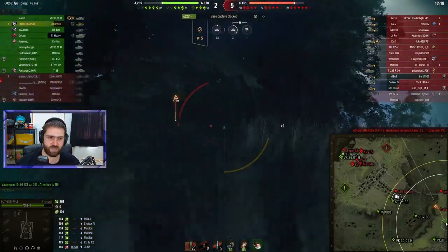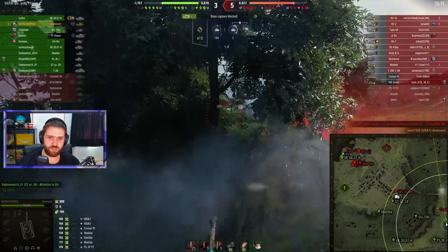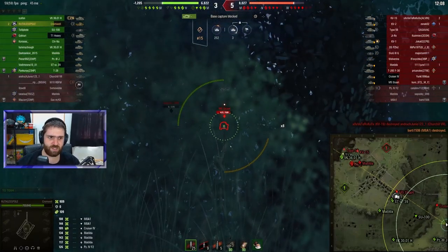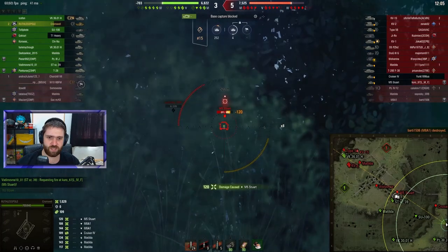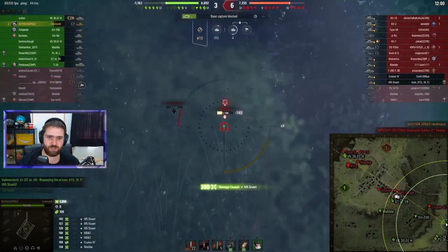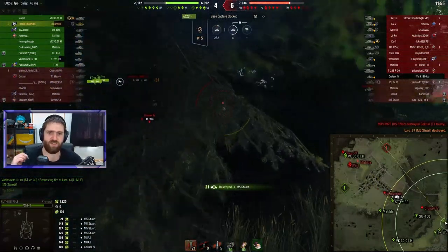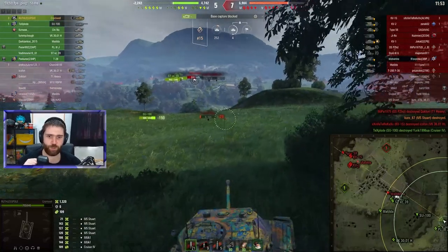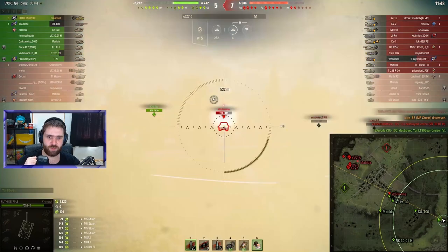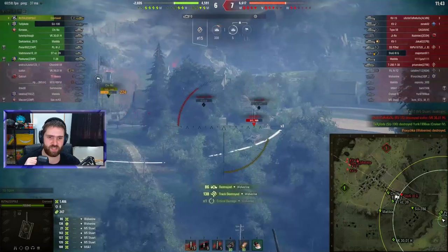Trying to blind fire the M8A1 once again - I believe pulling forwards and then pulling back would have been the better option. Ruthless Pole knows what to do though. Then one shot into the M5 Stuart, two into the M5 Stuart - it's a Cromwell shooting at you, you might want to move! The M5 Stuart is gone from this battle, and a Wolverine as well - they're just all driving in front of Ruthless Pole at the moment.